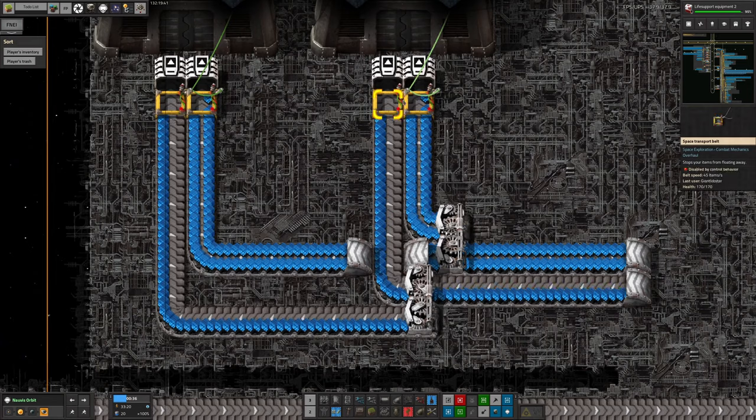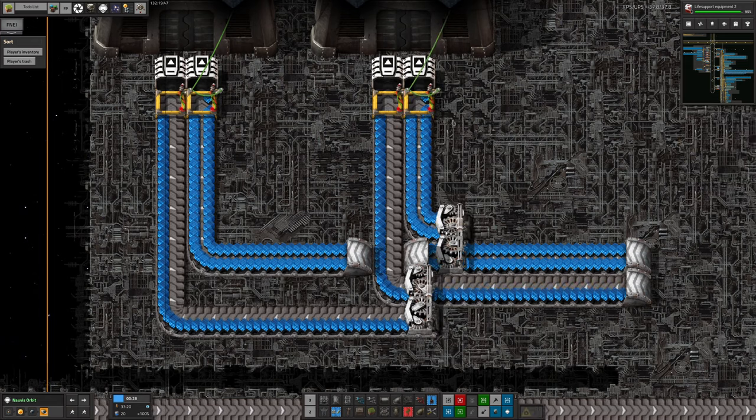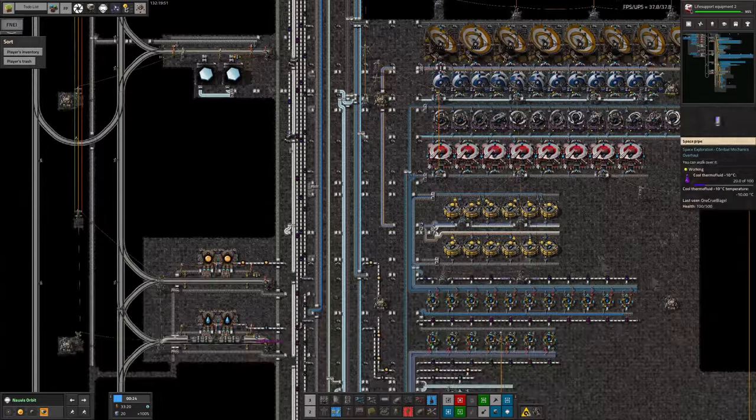The problem up here is they're being fed up the same belt as the tier 2s and therefore they're being stopped by this piece of belt control. We need to split them off with an additional splitter here that will take the 3s off to the side and then we can feed them in appropriately up there. But that's fine — that's a simple thing to fix.